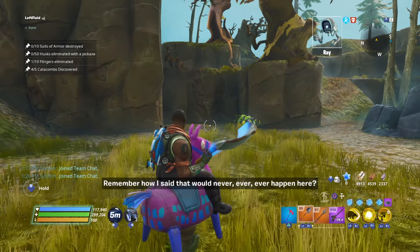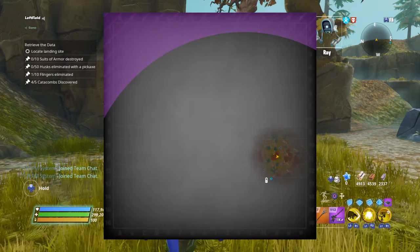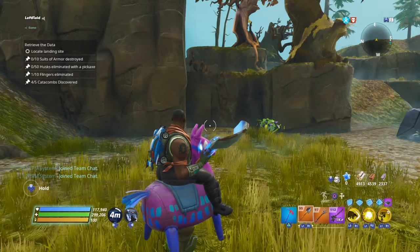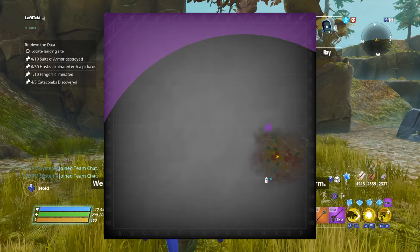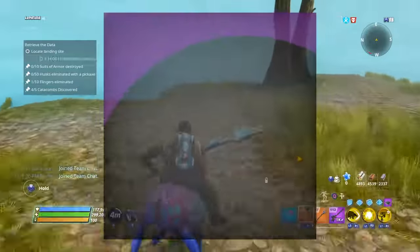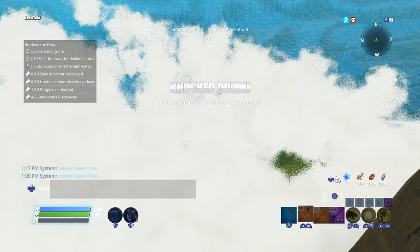Once she's done talking, you see here — I spawned right here and I'm going to run to the closest edge I can, or use your board, whatever's faster. With this terrain I just run depending on where I'm at, but we're going to run to the terrain edge. Once she's done talking, you jump off the edge and it'll spawn you next to the site.